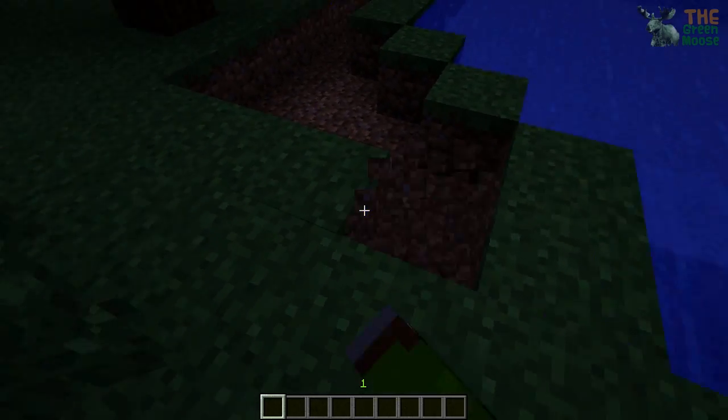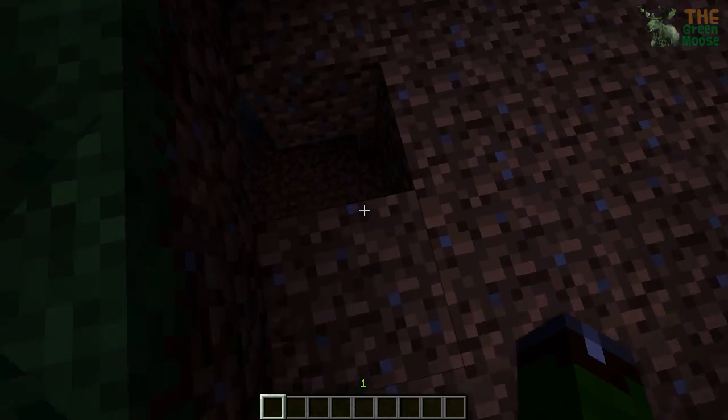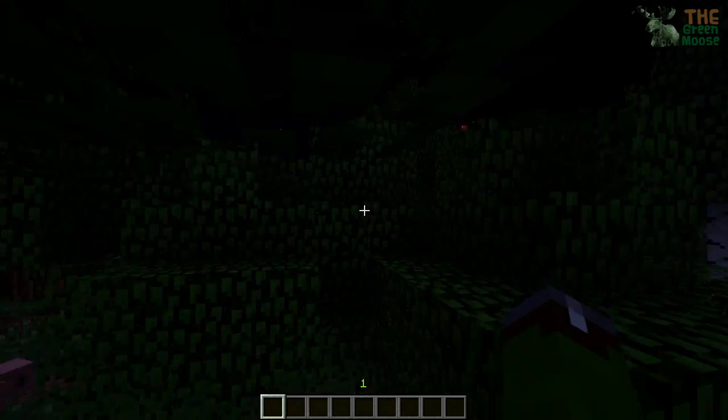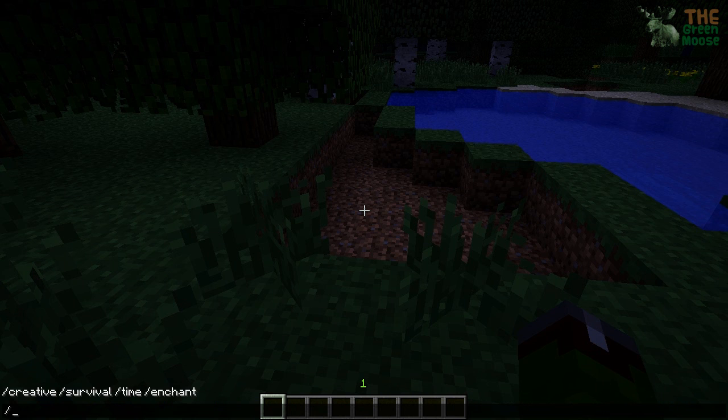Most people that make custom maps use Too Many Items for part of it, but instead of using Too Many Items I would much rather use this. We're going to type R — R adds this whole new list — and there's a slash command inside it, so you can do time and then you can do day, night, or the hour.